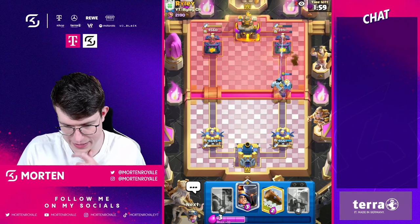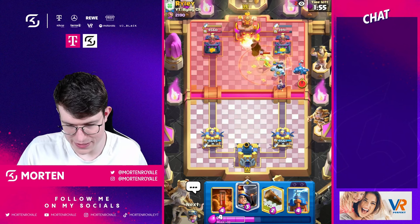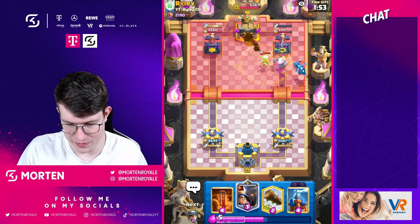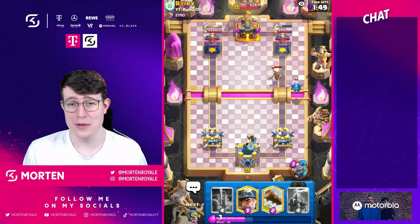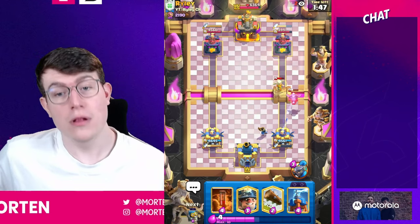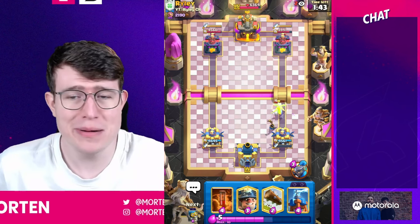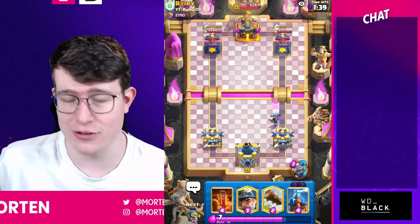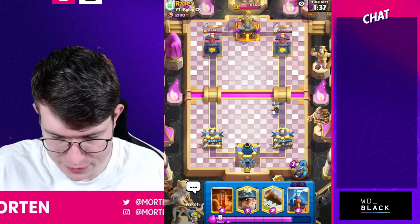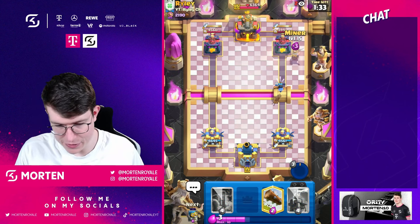I'm going for my ice golem because it forces him to do something - he goes for the healer spell, he gets king tower activation. I'm just gonna go for my little prince - I got some decent chip damage. We all know how he'll play this: at some point he's just gonna spam lucky drinks with the healer and it'll be really hard to poison them all. I'm gonna go for my ability and now my miner.